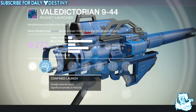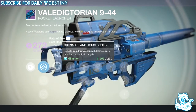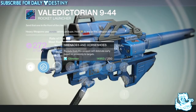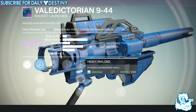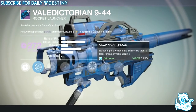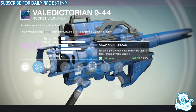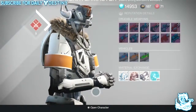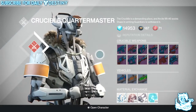Finally we've got the Valedictorian 944 rocket launcher — looks like a monster, void damage. It's got Confined Launch, Smart Drift Control, and Hard Launch, plus Grenades and Horseshoes — rockets detonate early based on proximity to targets — five damage upgrades, Quick Draw, Heavy Payload to increase warhead blast radius, Snapshot Aiming, and Clown Cartridge — reloading has a chance to grant a larger than normal magazine, which is always great on a rocket launcher.